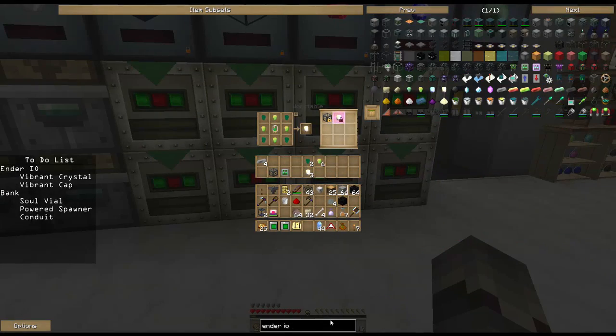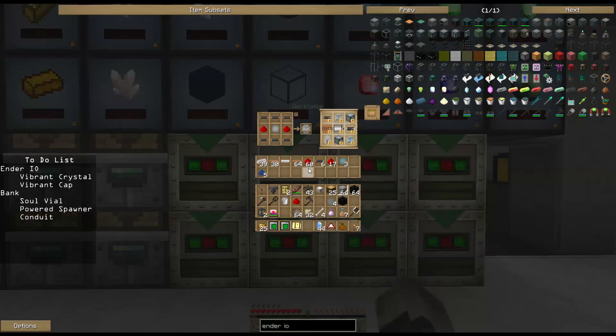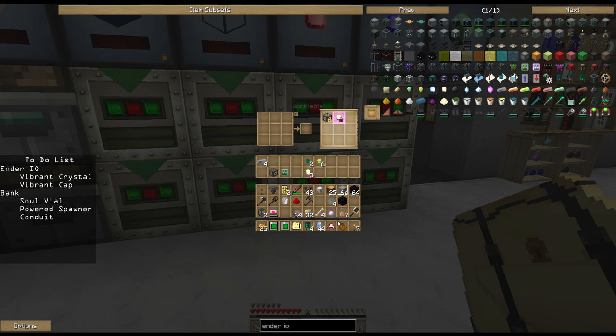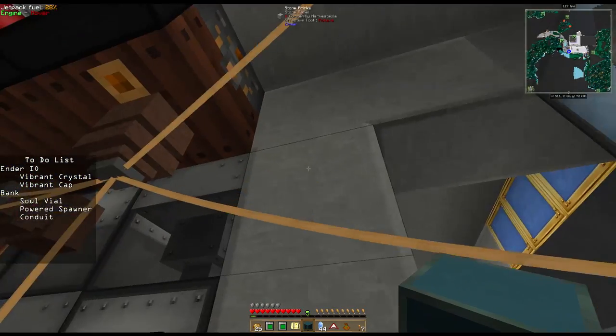The next thing I'd like to make is the vibrant capacitor bank. Over in Ender IO, the vibrant capacitor bank holds 25 million RF in a single block. We either make it by taking four vibrant alloys with two capacitor banks, or we make four octadic capacitors and use four electrical steel. I happen to have some octadics on me, so we're going to put those in a cross shape, drop in the vibrant crystal - I always call these pulsating for some reason - then take some electrical steel, and that gives us a vibrant capacitor bank.